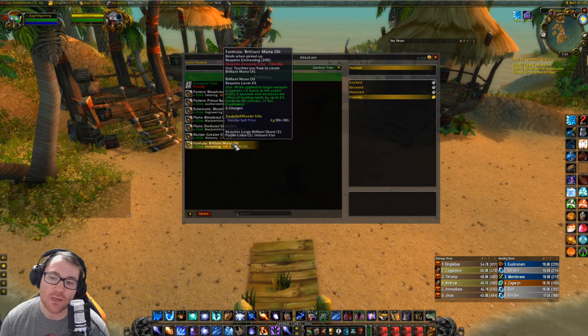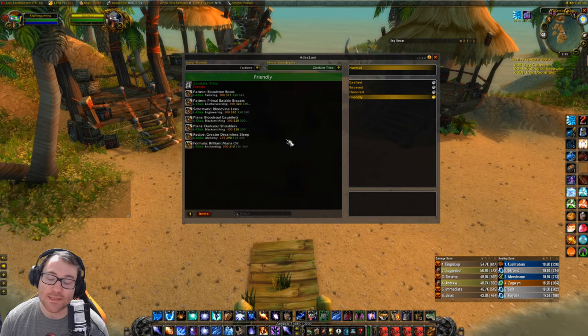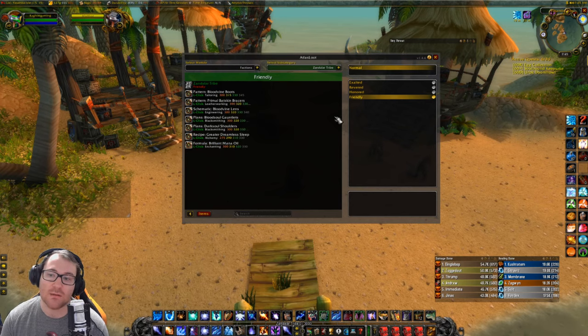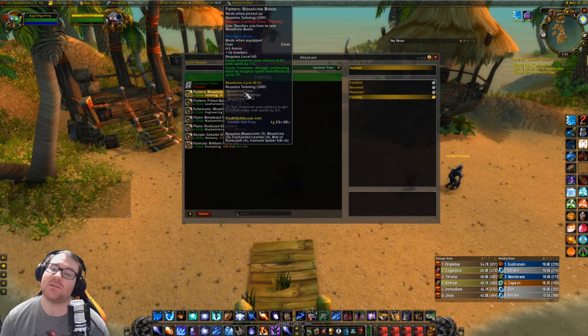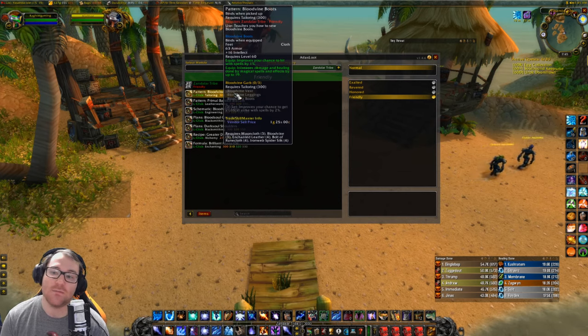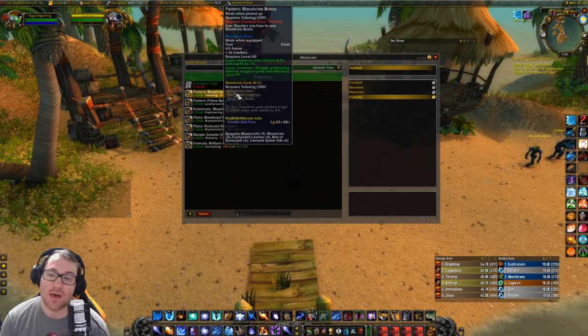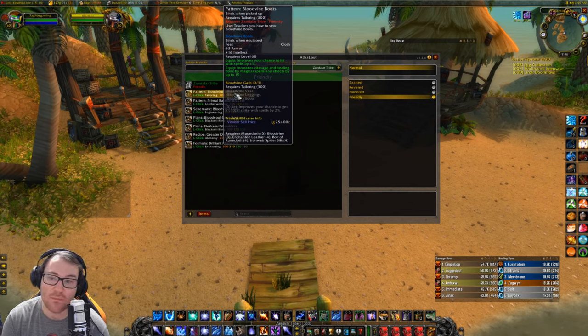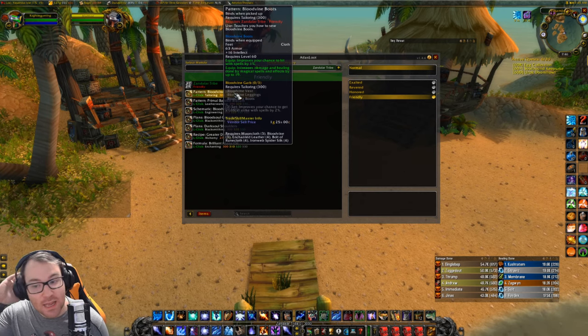I'm not too sure if the blacksmithing and leatherworking sets are amazing. Once Phase 5 comes out you do get Brilliant Mana Oil, but this is not usable until Phase 5 with AQ — that's when they put the oils in the game. Most importantly, we have the Bloodvine set. Bloodvine is amazing — it gives you a hit bonus and spell power. You wear Bloodvine and you're pretty much set on hit for a while; it's insane.